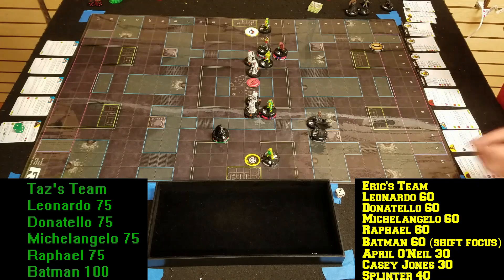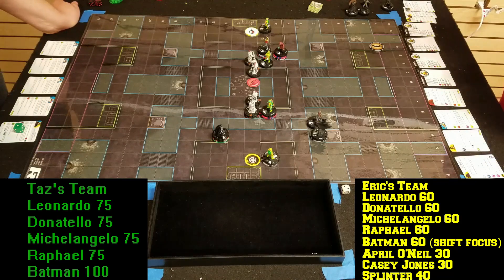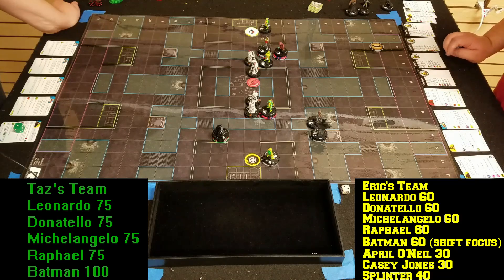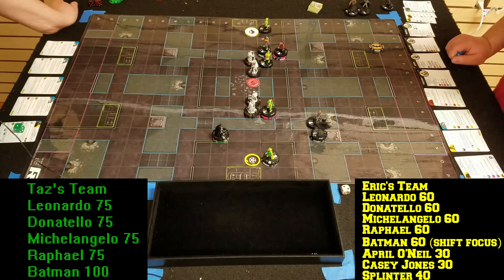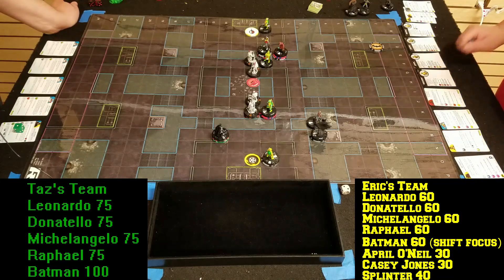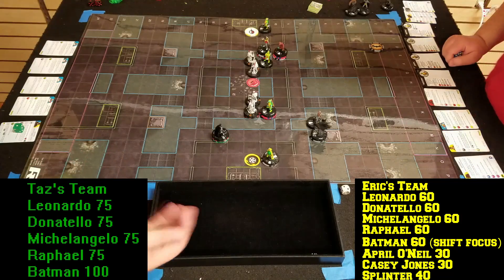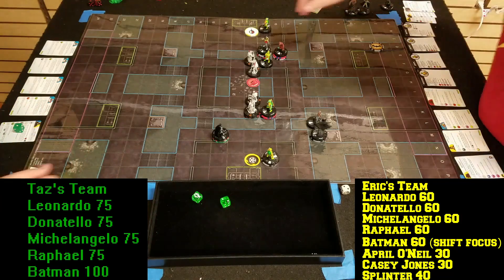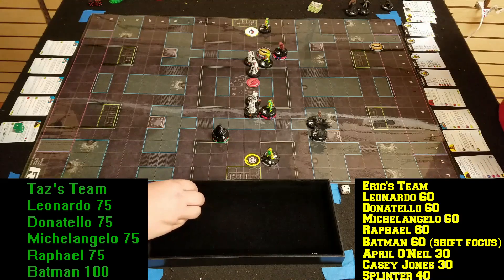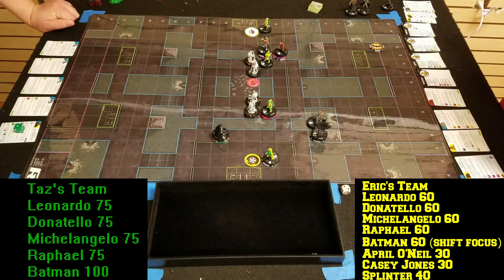Alright, here we go — three tokens, that's our Leadership. Raphael is going to go with Flurry into Casey Jones. Wait, that's Blades — my bad. Can't use Blades because of Raph's own power. I'll just smack Casey Jones. Ten to your seventeen — that will hit for two. Then with his advanced turtle technique, when he hits a character, after the action is resolved Raphael may move two squares automatically breaking away and then make an attack against somebody else.